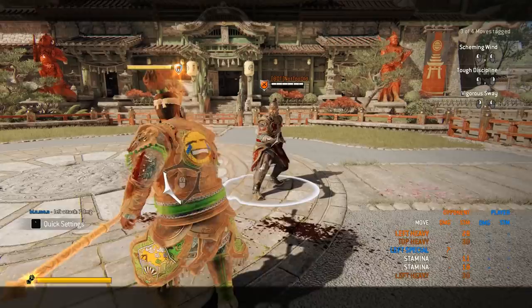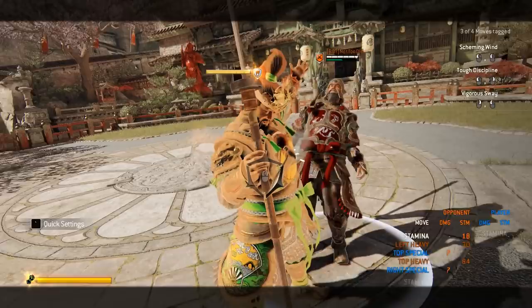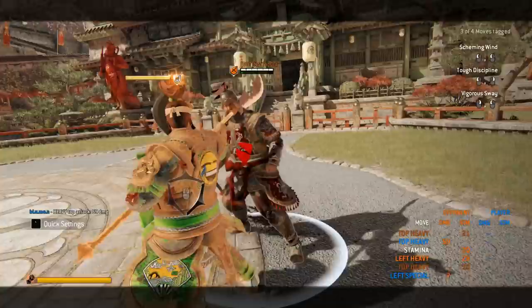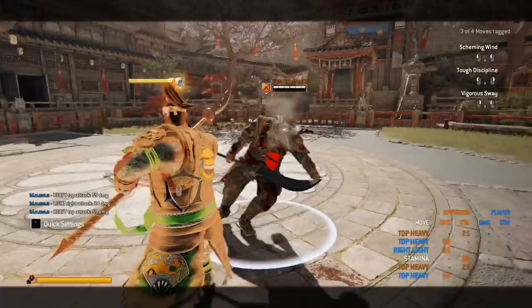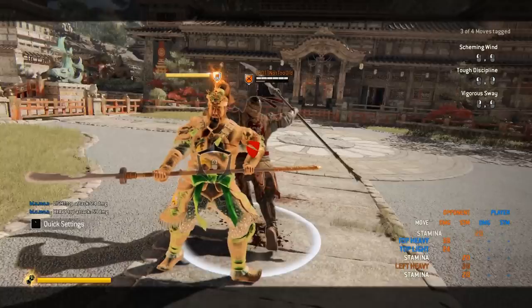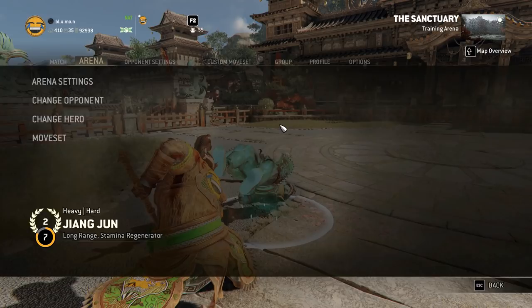When throwing an opponent, you get a light into unblockable. If you throw forwards, the light misses. If you throw him to the sides, you actually get the light into unblockable. So don't throw him forwards or backwards — throw them sideways. If your opponent is out of stamina, you get a guard break, or you're in revenge, throw them sideways so you don't miss that light.